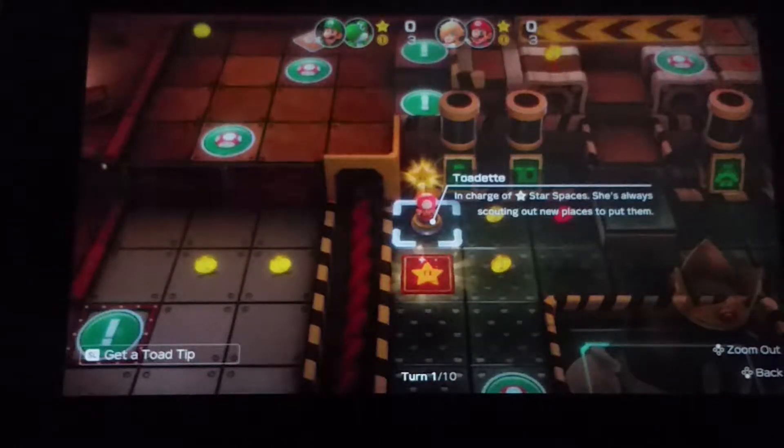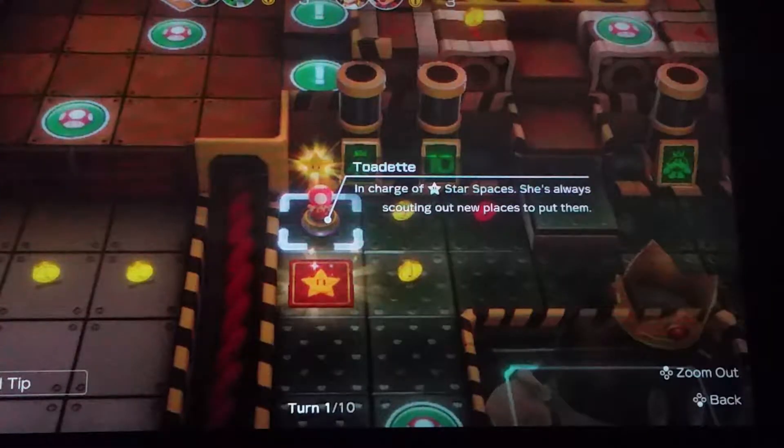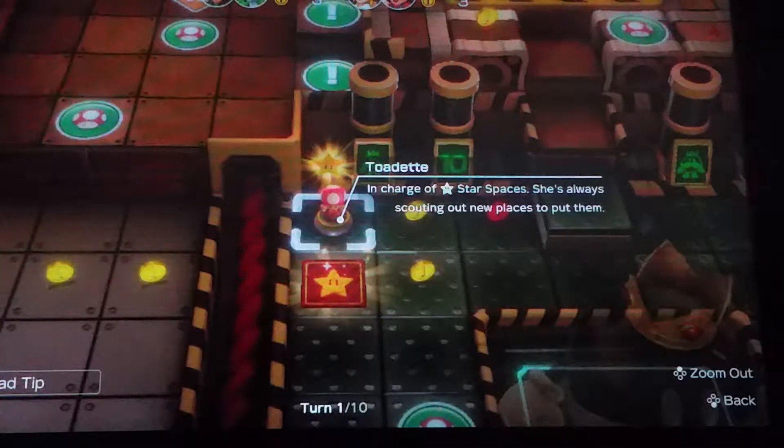This one I assume is in all Mario Party modes, but I only found it in Bobbomb Battlefield or whatever it is. 'What is this — Super Mario 64?' 'Toad and Charger Star Spaces — you're always scouting out new places to put them.'